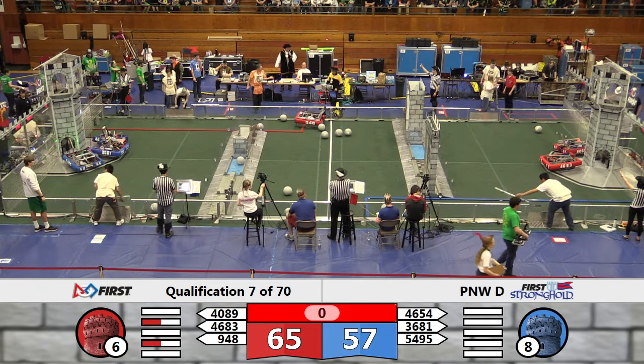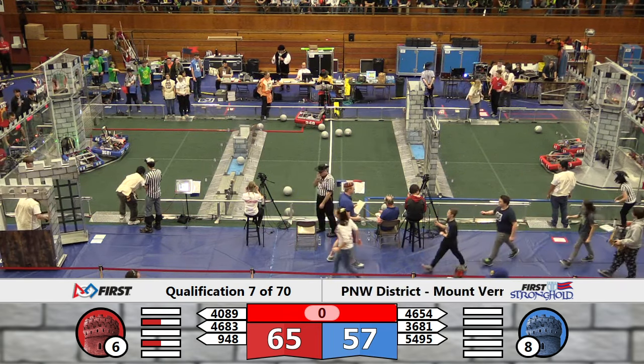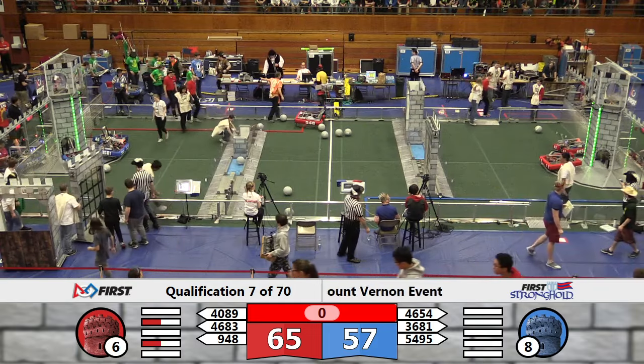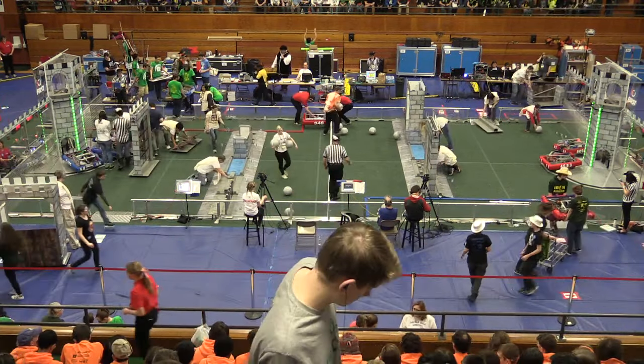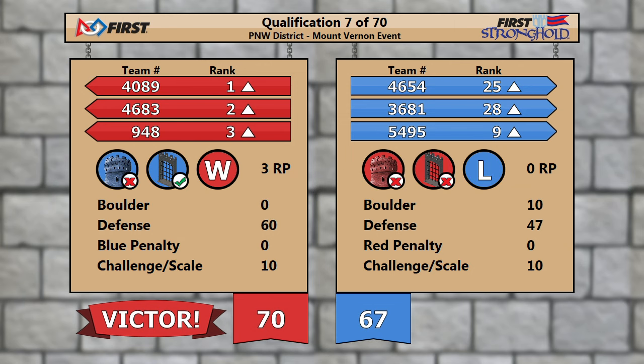We'll be back with your final score in a moment. And your final score for qualification match number 7: Red Alliance 70, Blue Alliance 67. Red Alliance with three ranking points, Blue Alliance with zero. That moves the entire Red Alliance into our top three spots as they've played their second match.